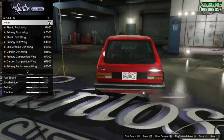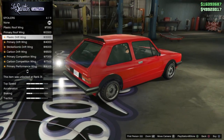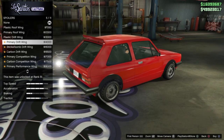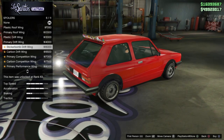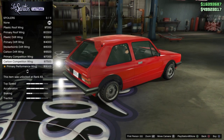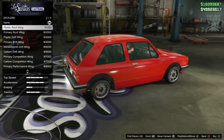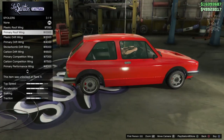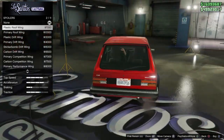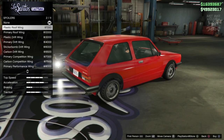Good options for the spoiler — we've got a plastic roof wing, a primary version, a drift wing, and various variations in carbon, sticker bomb, and primary. Some of the more modern-looking ones don't suit this build at all. I actually like the primary roof wing — it looks pretty cool, and going plastic ties in with the wheel arches. I'm going with the plastic roof wing.